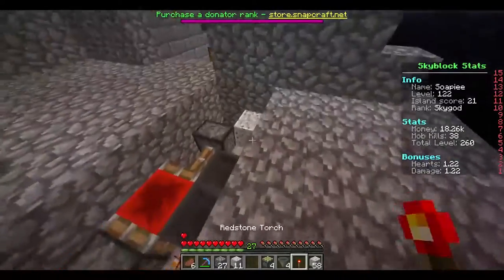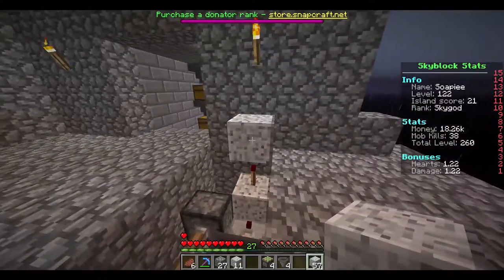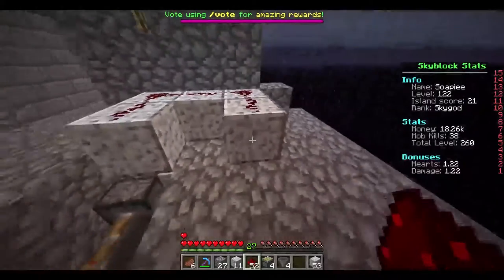Then we need a torch and we are going to place that on top, then put a block on top of it like so. Then we're going to make a U-shape and cover that in redstone.